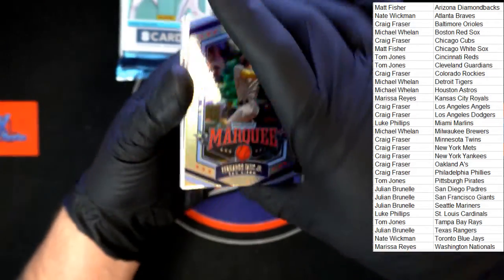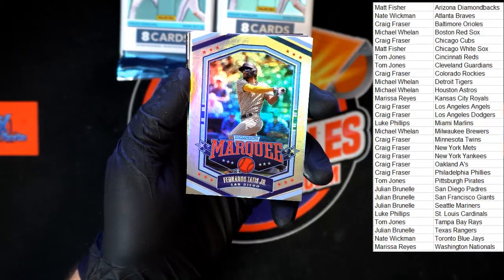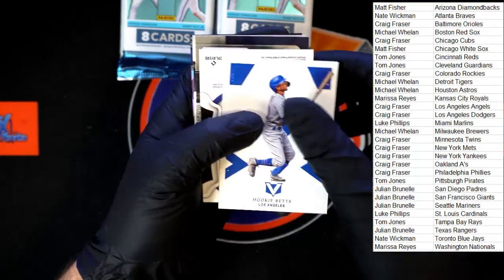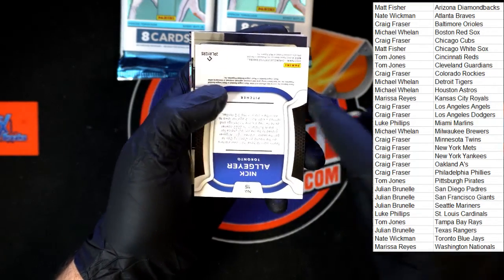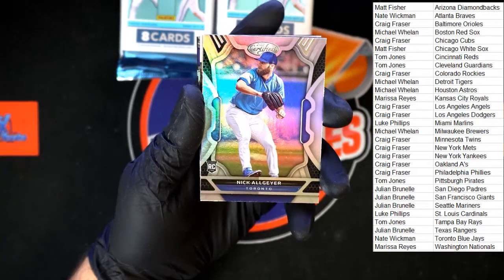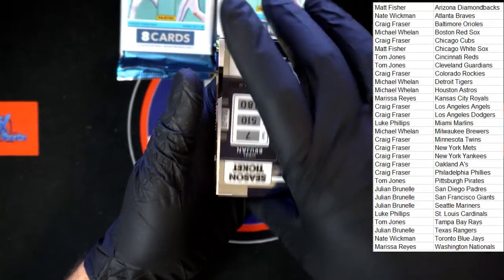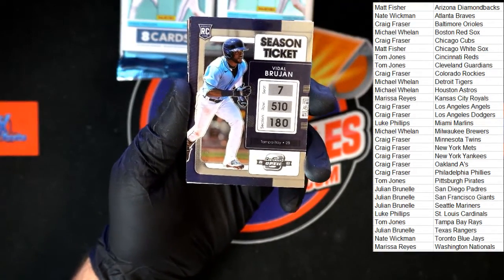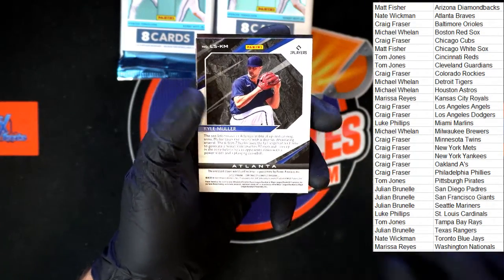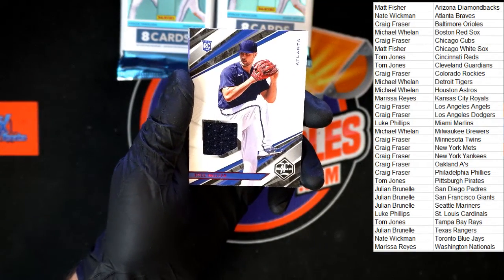Marquee starting it off — Fernando Tatis for the Padres, going to Julian B. Mookie Betts for the Dodgers, Craig F. Nick Algaier for Toronto, going to Nate W. Baydell Brujan rookie season ticket going to Tampa Bay. Kyle Muller — that's a thick relic right there — going to Atlanta, and that is going to Nate W.